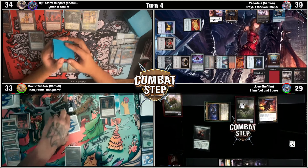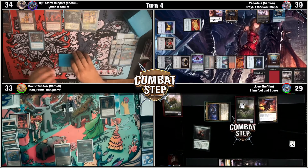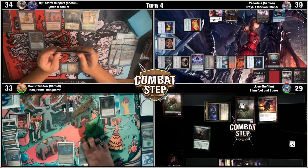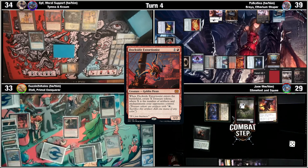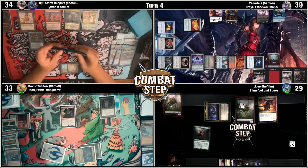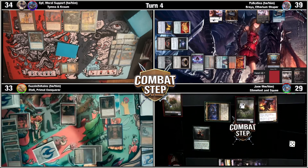Untap, upkeep, draw. Did you draw a land? Cavern of Souls, naming Goblin. Here comes a Dockside — taking two, leaving one floating, adding red for a Goblin. Dockside! I have a Rhystic Trigger — I will pay with the colorless. 13 treasures! Dockside's eating good tonight. Cast a Bergy. You got a Rhystic Study trigger on the Bergy. You can draw. Sacrifice three treasures to cast Bergy. Ping both Docksides.